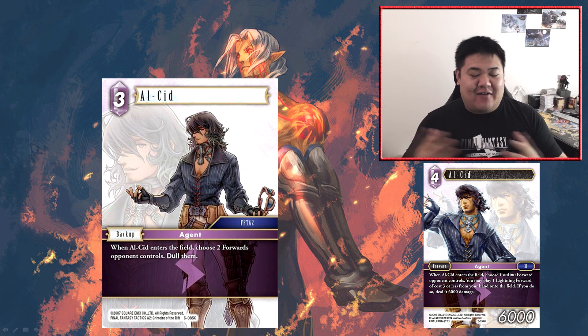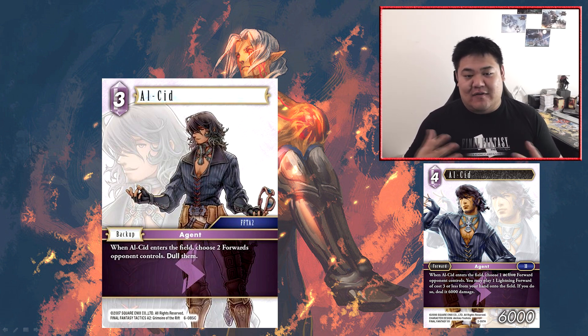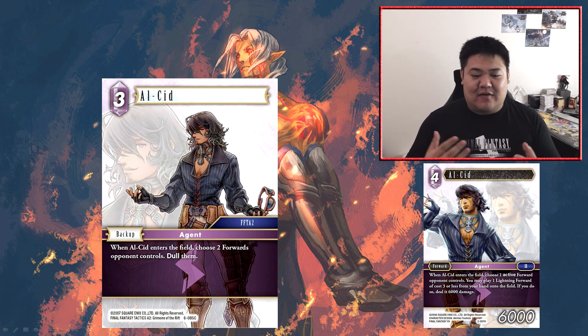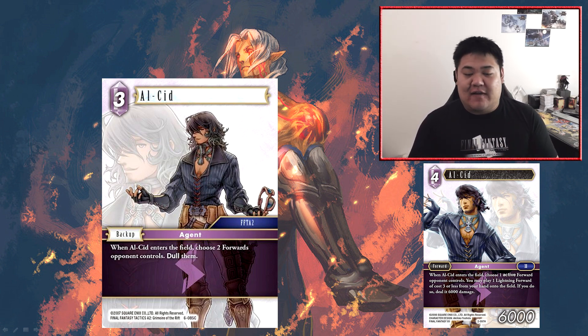The first card we'll be talking about is Alcid. It's a free cost backup — when Alcid enters the field, choose a forward your opponent controls and dull it. This card is very similar to a summon like Shiva, where you get to dull two of your opponent's forwards. Dulling two opponent's forwards is pretty good, as it does clear out space for you to attack with all your forwards.